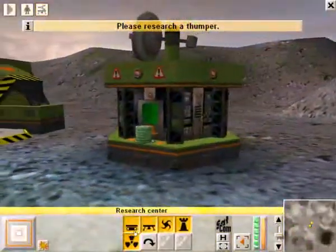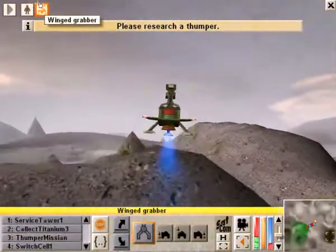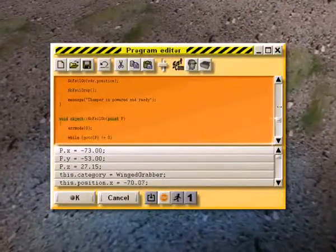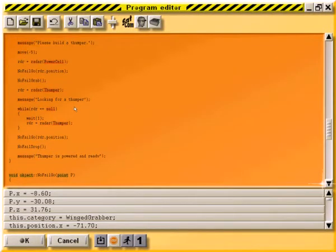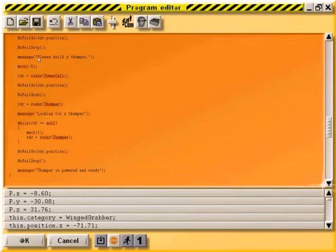Okay, research Thumper now. Babysit the bot because it likes to act weird. So here's where I messed up — looking for a thumper, please build a thumper right here. No fail drop — I forgot to put that in.